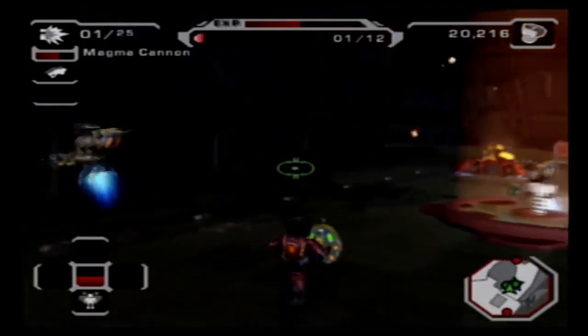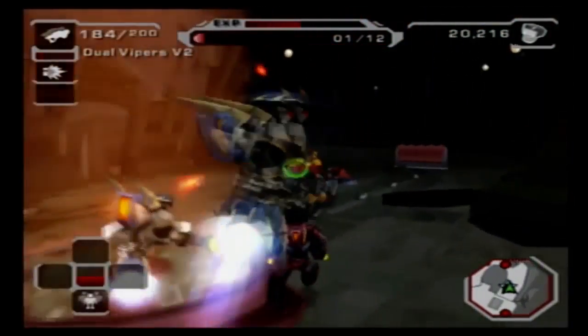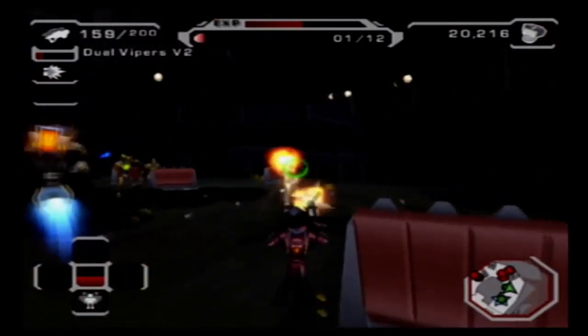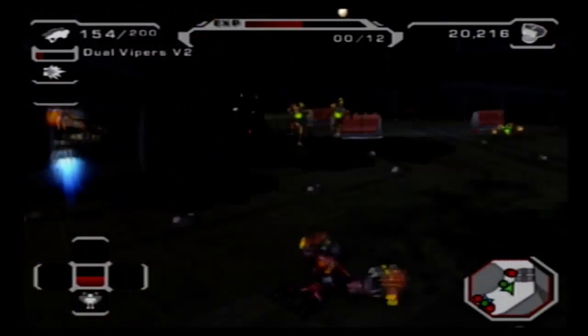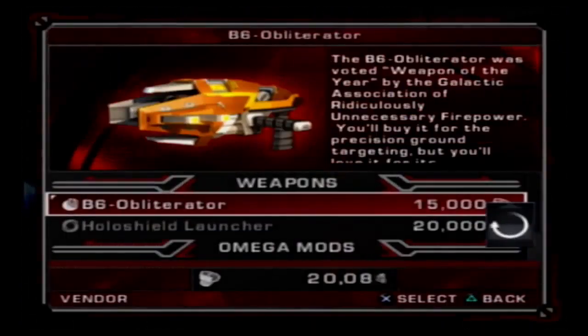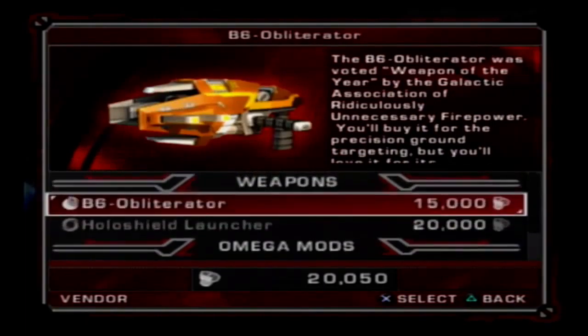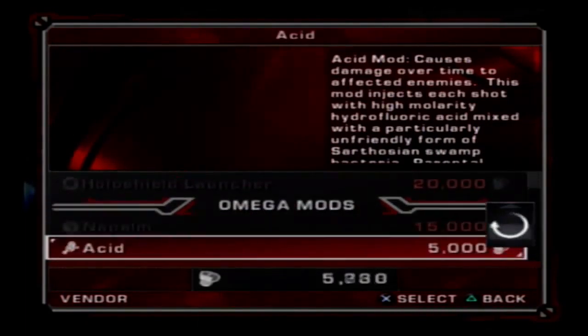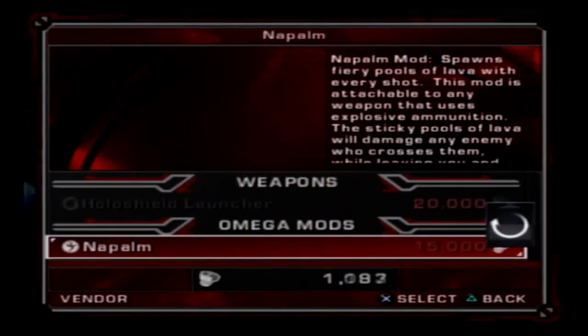That took way longer than it needed to. All right, we're going to capture this node. These things are called jackpots - we do that and we get a whole bunch of bullets out of that. We really don't need to worry about those guys right now. Oh - I didn't know they could fly. Did not know they could fly.